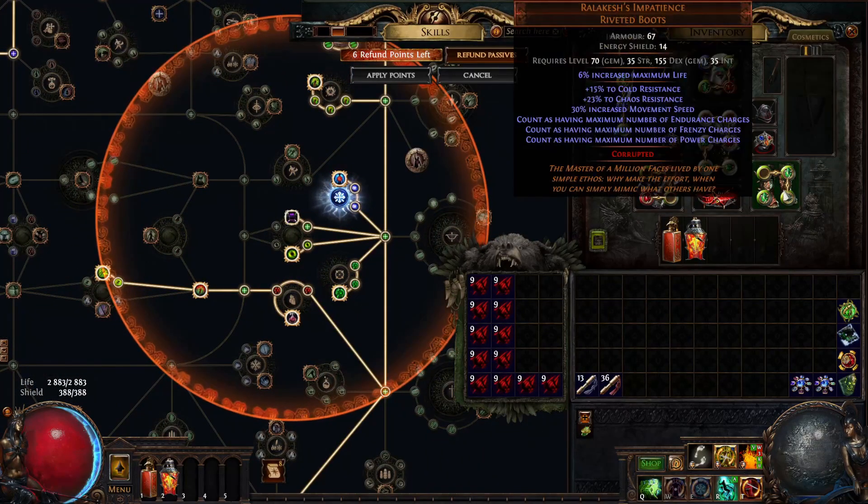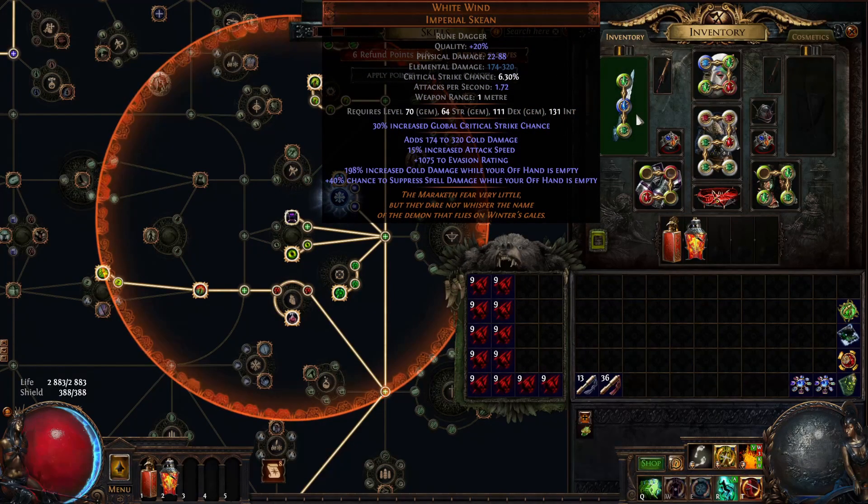The other essential part of the build is White Wind, because it's cheap. It costs around 1 chaos only, depending on rolls — might be 20 chaos, but it's still cheap.